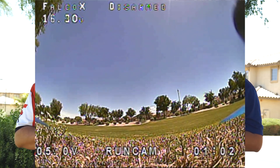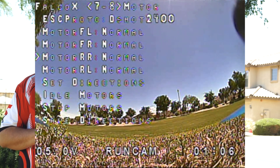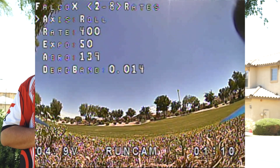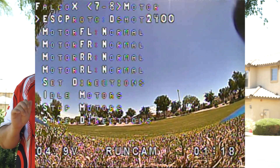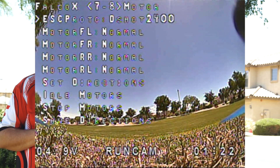He's going to enter the OSD menu now. You navigate the OSD with the left stick — the yaw stick, usually, if you're doing Mode 1. You go through the menus that way and move up and down with the right stick, which is your pitch axis. You change the values with your roll axis, which is also on the right stick.